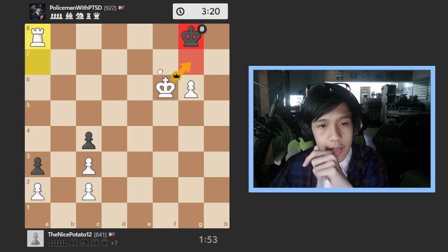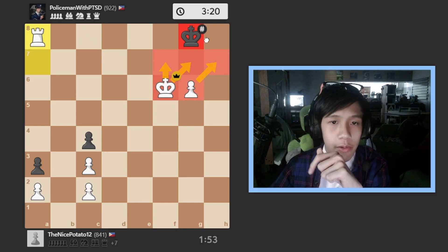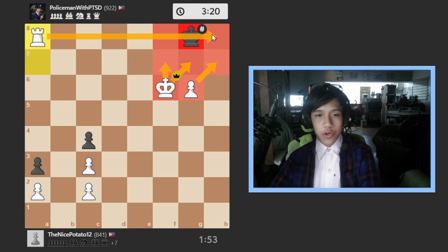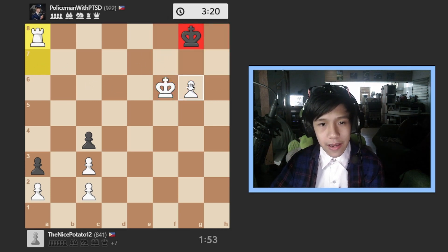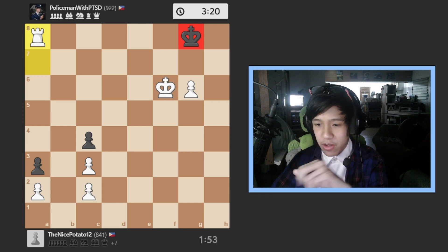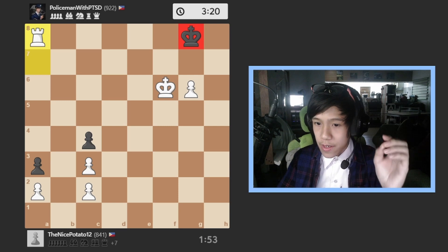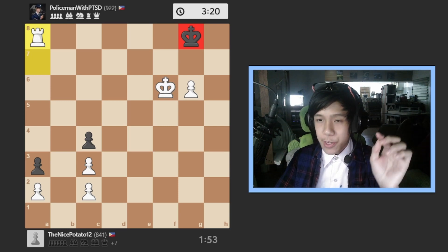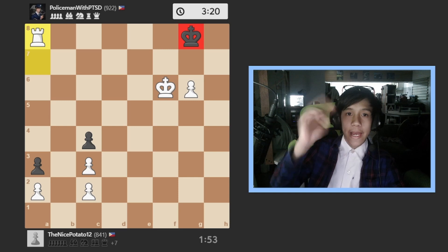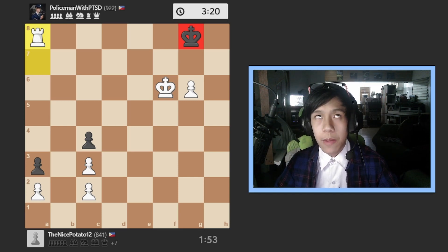It's checkmate because the pawn and king are controlling the d-squares, and the rook is also controlling d-squares. That's the last game. It's very late and I'm going to stream after recording this. Anyways, see you guys in the next video — bye! If you enjoyed the video please subscribe and like so I can make more videos like this!